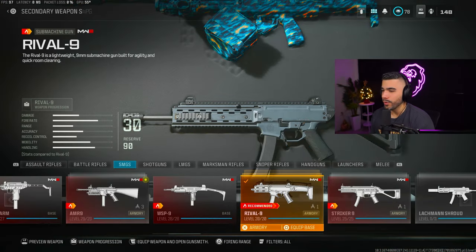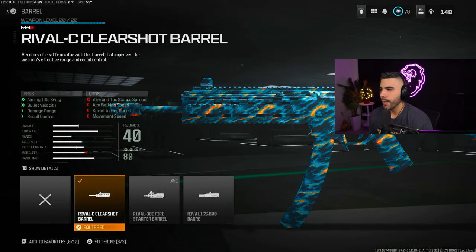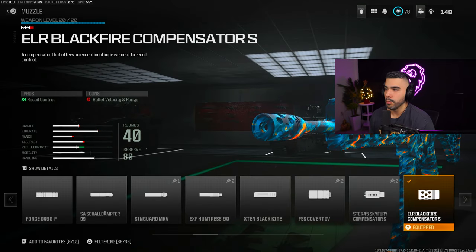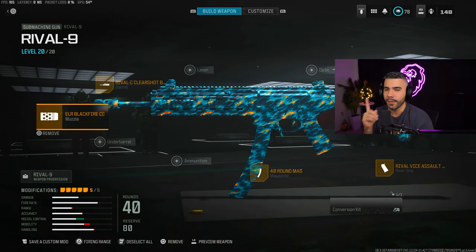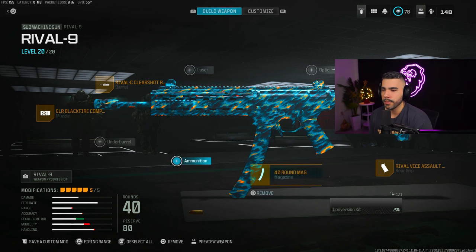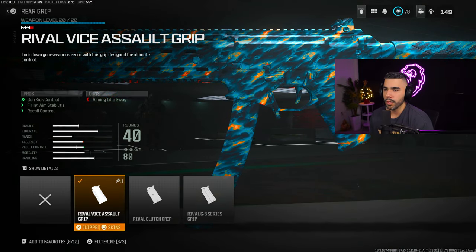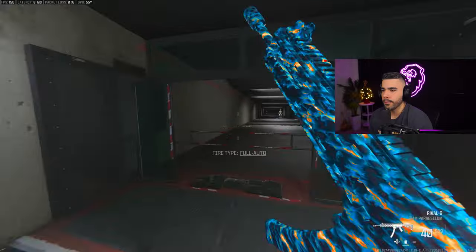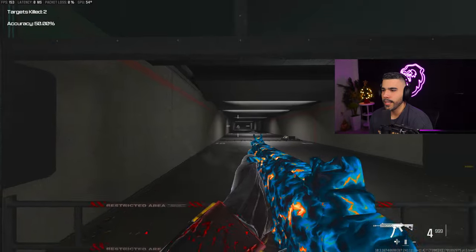A good old reliable, the Rival 9 — one of the best SMGs in the game right now. We're going to be rocking the Rival Clear Shell Barrel for extra recoil control, bullet velocity, and damage range. This Black Fire Compensator gives a huge boost in recoil control. The main struggle with the Rival 9 is it kicks too much, so we're combating that with these attachments. We got the 40-round mag, the Rival Vise Assault Grip for recoil control with no cons, and the Marauder Stock. With these attachments it shoots pretty straight — you can definitely laser with it.